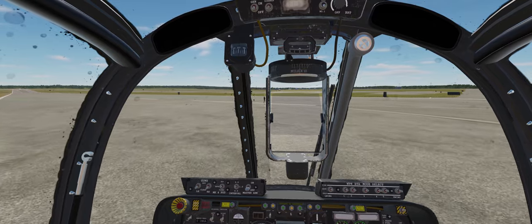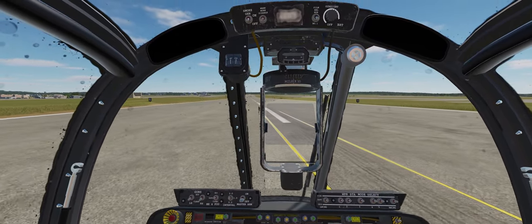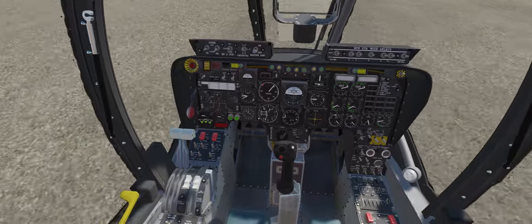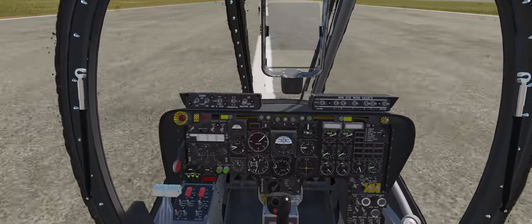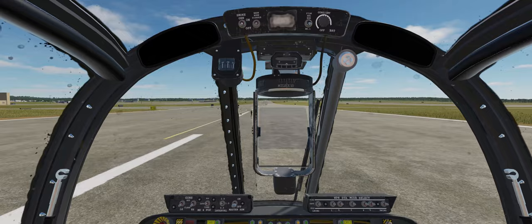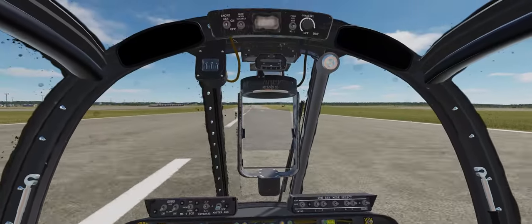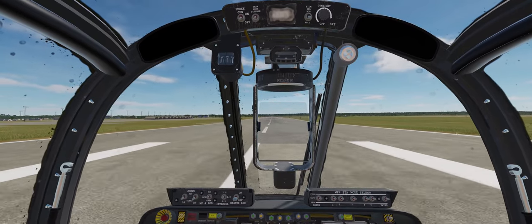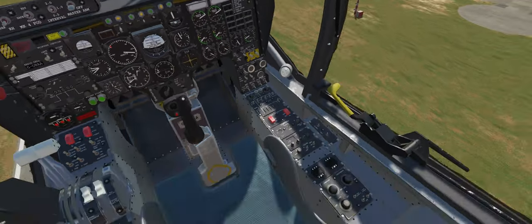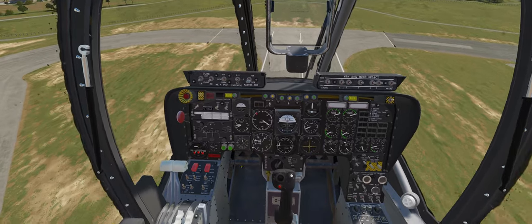All we've got to do is get up to 100 knots and we can take off. Let's see if we have enough runway here. We're at 100 knots, so let me double check my landing gear — let's start pulling up and retract the landing gear. And after 120 knots, you can retract your flaps.